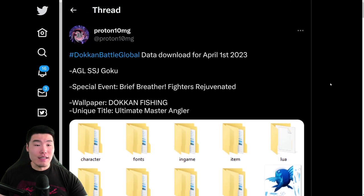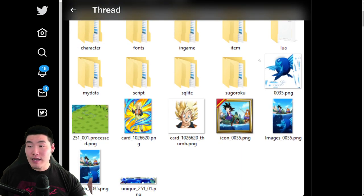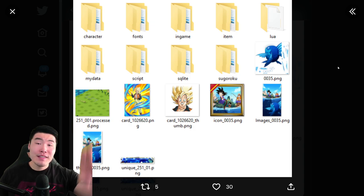There you have it guys, that is the data download and everything there was to talk about. A big shout out and thank you to my boy Proton 10mg — go follow him. There's some other stuff on the way like Yamcha and Bojack's Extreme Z Awakening, so look forward to that. I'll also be releasing some Kale summons on the JP side. As always, if you like today's video make sure to like, sub to the channel if you're new, hit that notification bell, and until next time have an awesome day — I'm Tiger with Tiger Uppercut Video, signing out.